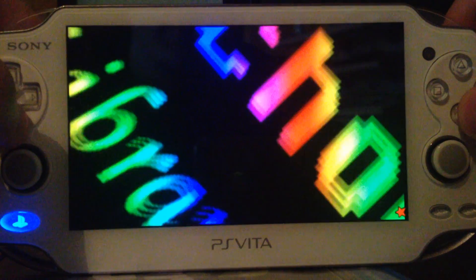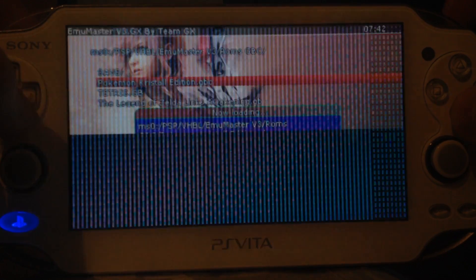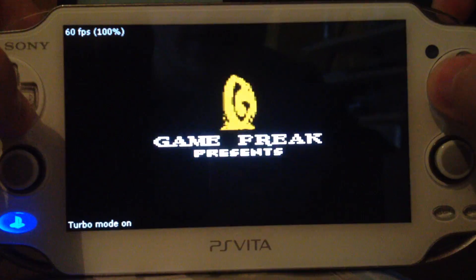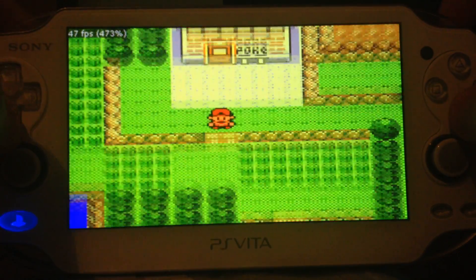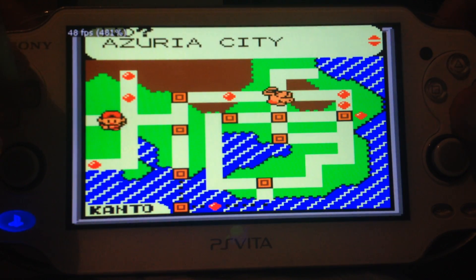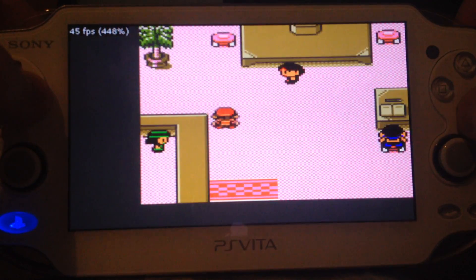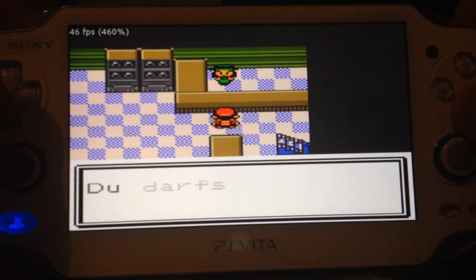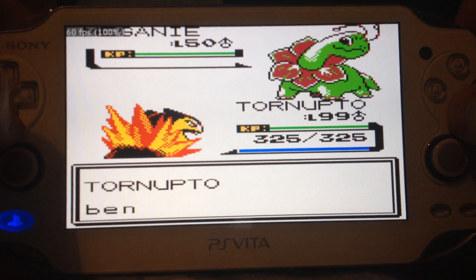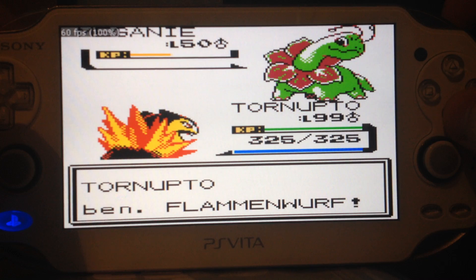Load ROM. Like the classic games, Pokemon Crystal. R and square is turbo mode, so we can speed it up. Back to normal speed. The game at the moment is German, so if you don't understand what the text says, it's no problem. The emulator will also work with English, Japanese, or even Spanish ROMs.